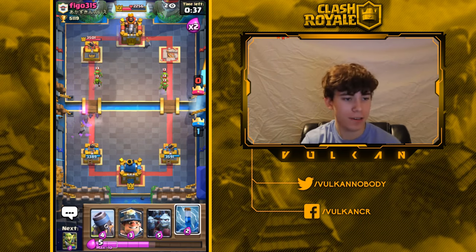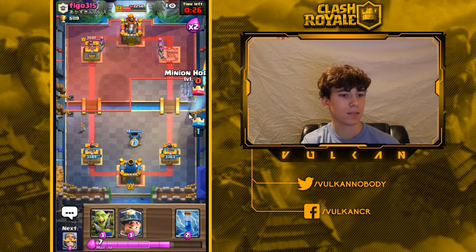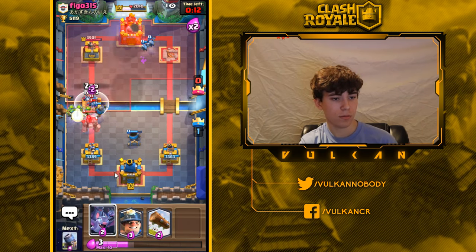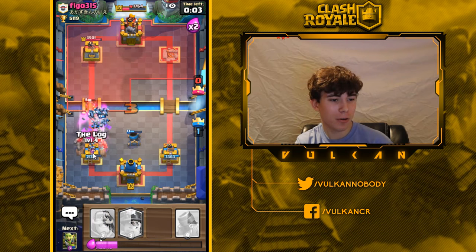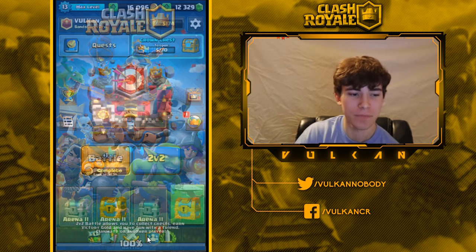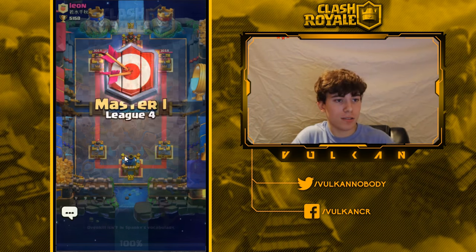I forgot he had battle ram — it looks like I've got this game. I want to play my minion horde before he stacks up too many troops behind those musketeers, since I don't have a big spell. Golem ignored the mortar, which was really weird, but I got the game anyway. When you face a pump deck, you need to get a lot of damage in during single elixir, because in double elixir you basically just have to defend and can't get much more tower damage.